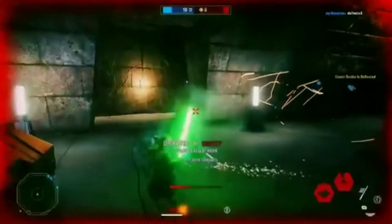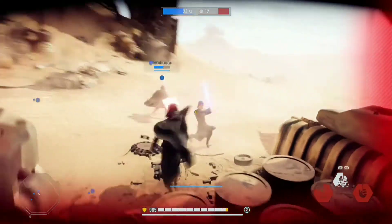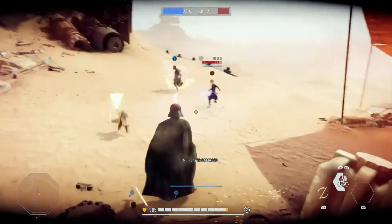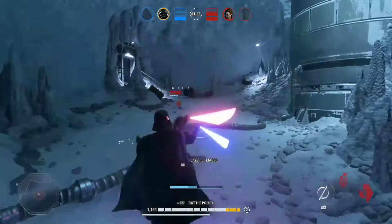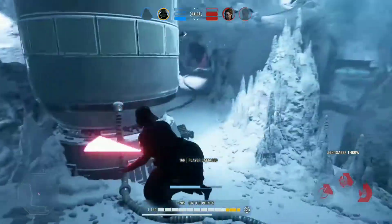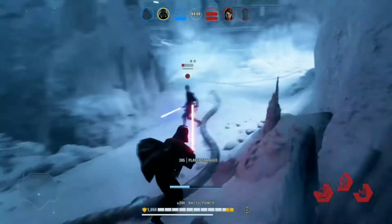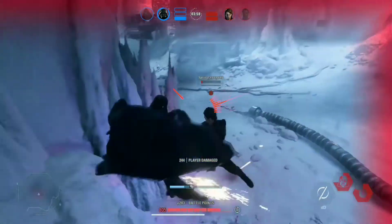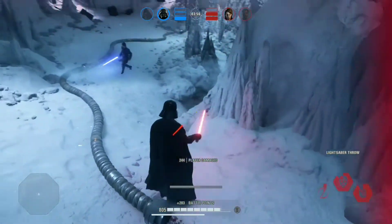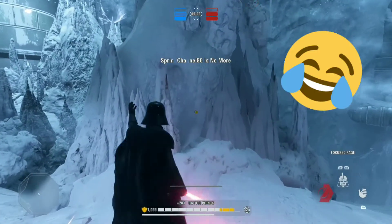Not only does it help you out, my dudes, but it shows that you're not just the average swing spammer. Boom — parry that guy, he backs away. He's like, oh crap, this guy knows what he's doing. He might be a good player. We've got to watch this guy. Same with this dude — hit him with a couple of parries, parry his force ability as well. And he's like, I can't handle this guy, he knows what he's doing. I'm just going to commit suicide. Crazy.